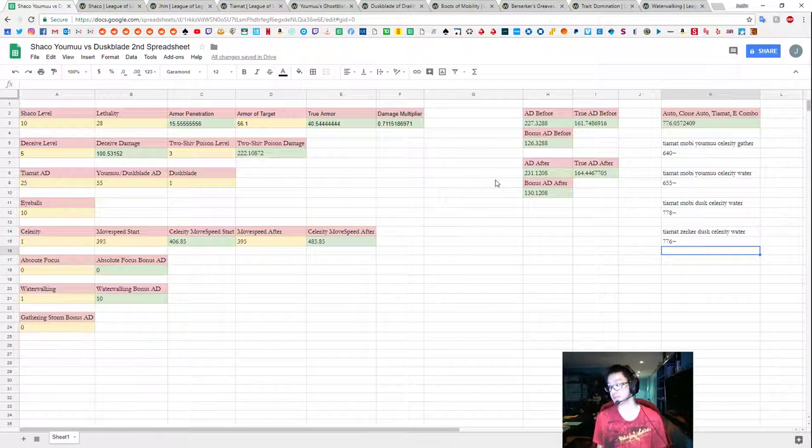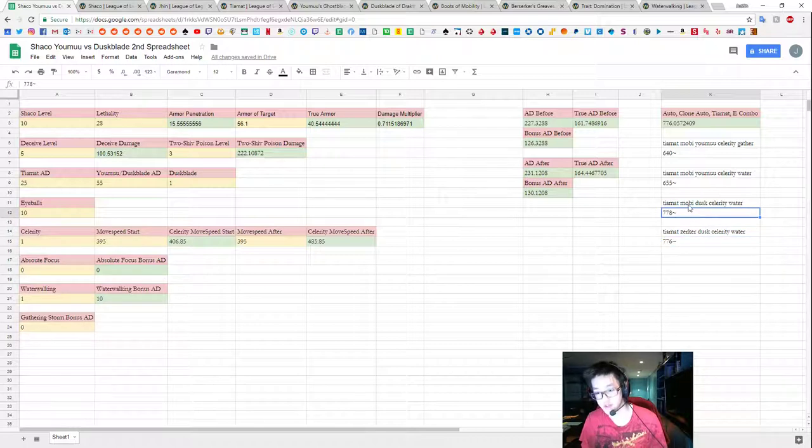If you are a player that cares about that additional 130 damage, then by all means go for it. To summarize: are you willing to trade off the move speed benefits from Yomu's for 130 to 140 more damage? If yes, build Dustblade. If not, build Yomu's. The difference between Zerkers and Moby's is minimal in the Duskblade situation, so that's just a boots preference — 2 damage doesn't really matter.